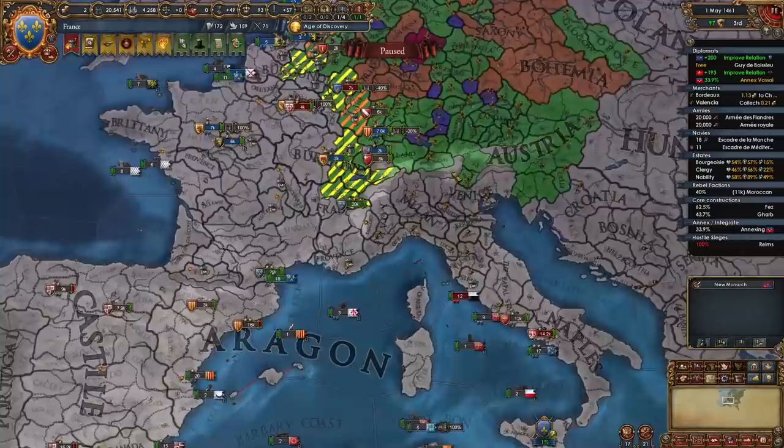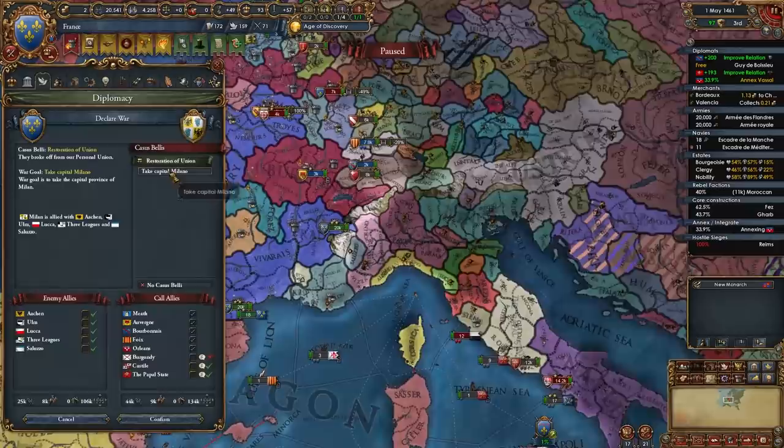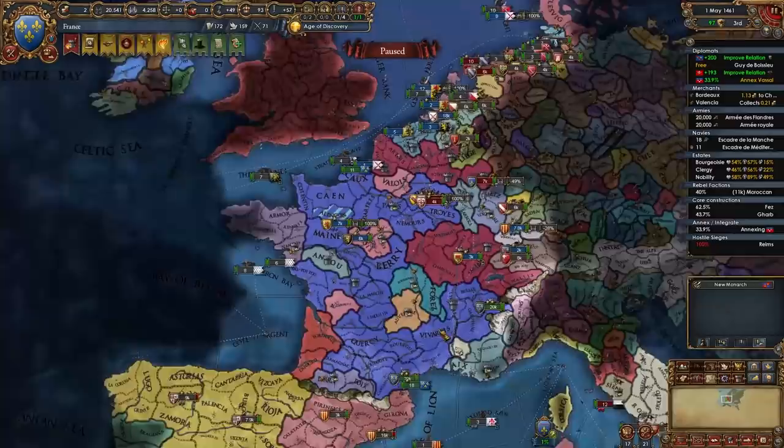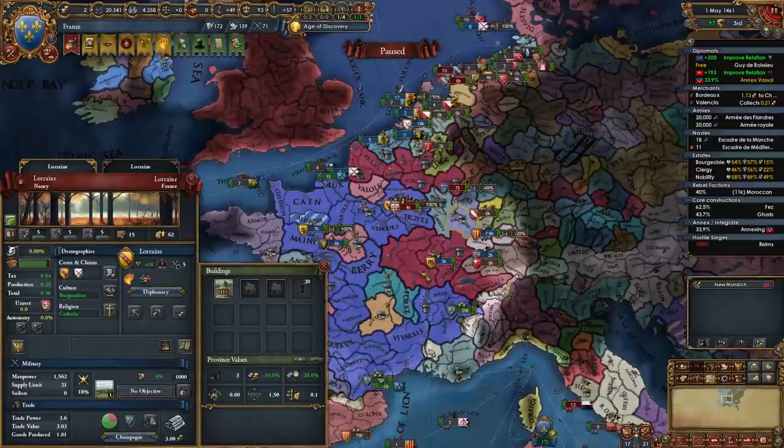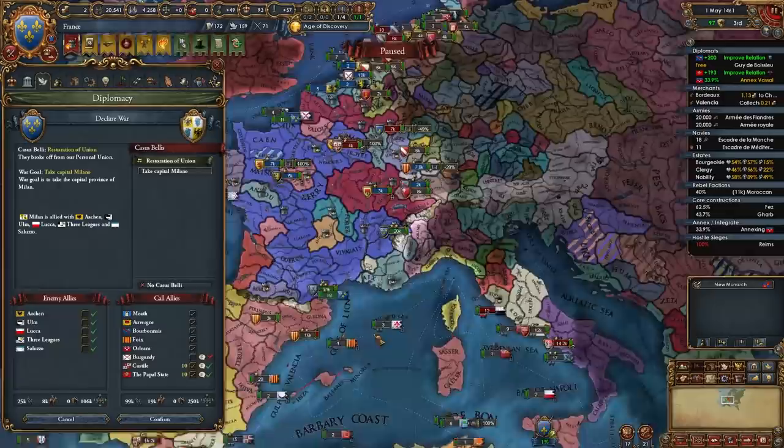The Shadow Kingdom incident just ended, all Italian nations have left the HRE, and I still have the PU CB over Milan, meaning I can declare without fighting the Emperor — Hesse in this case, not Austria. I'll be declaring with the Restoration of Union CB. I'd call in Burgundy but they're already busy fighting Provence, which is great — I want Burgundy taking those provinces, since them being bigger means more land for me later.